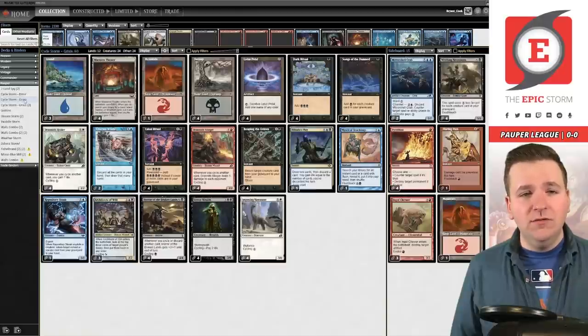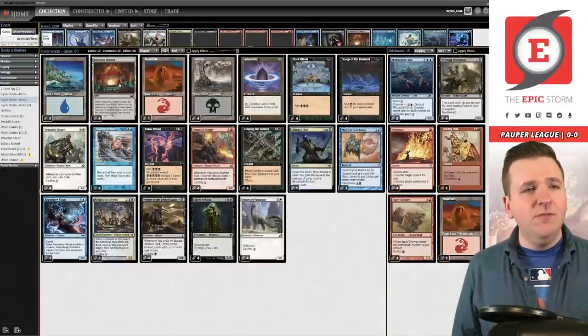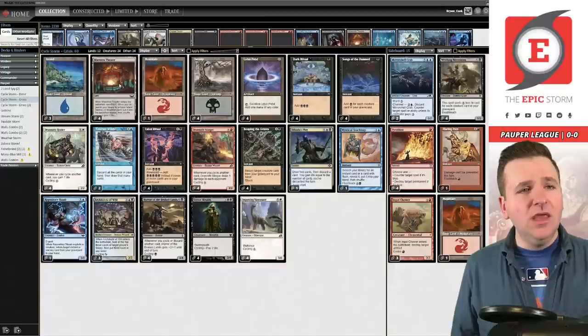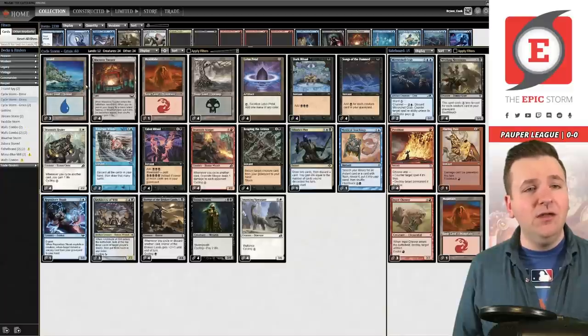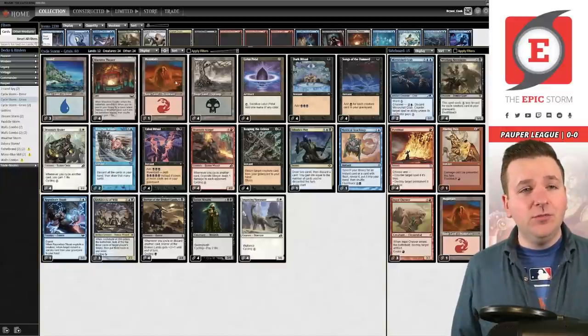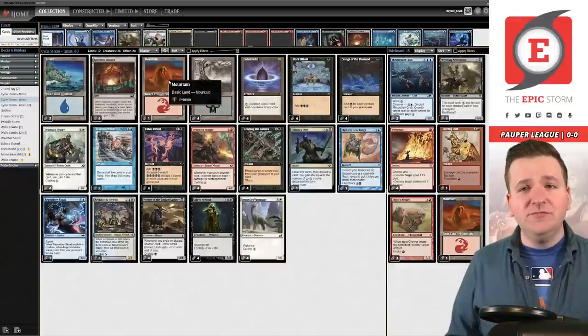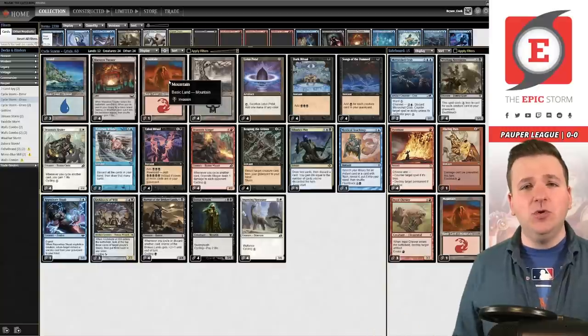That got me thinking, so I came to the next list — a hybrid — and the main idea here is Maestro's Theater. With Maestro's Theater you never end up stuck on colorless mana because you can always go get one of your three islands or four swamps. A big change in this list is that I cut Blood Celebrant for a basic mountain. I've been wanting to cut Celebrant for some time — it's a card that allows you to win easily, but I'd rather play tighter and win without needing that crutch at the end of the game.